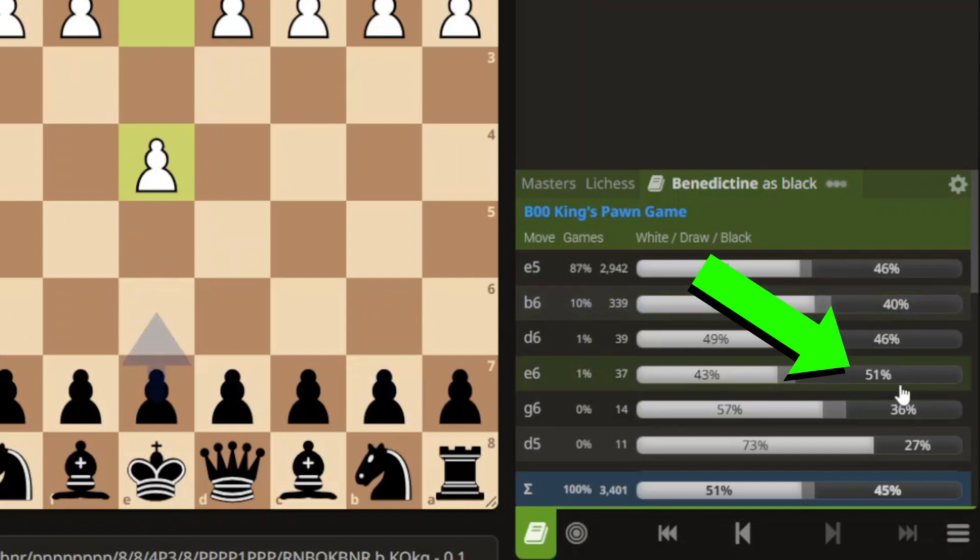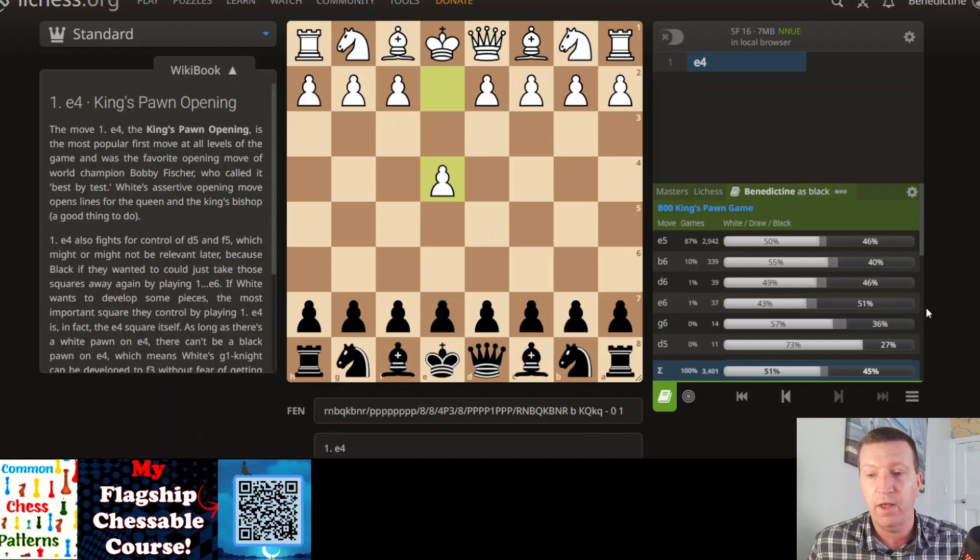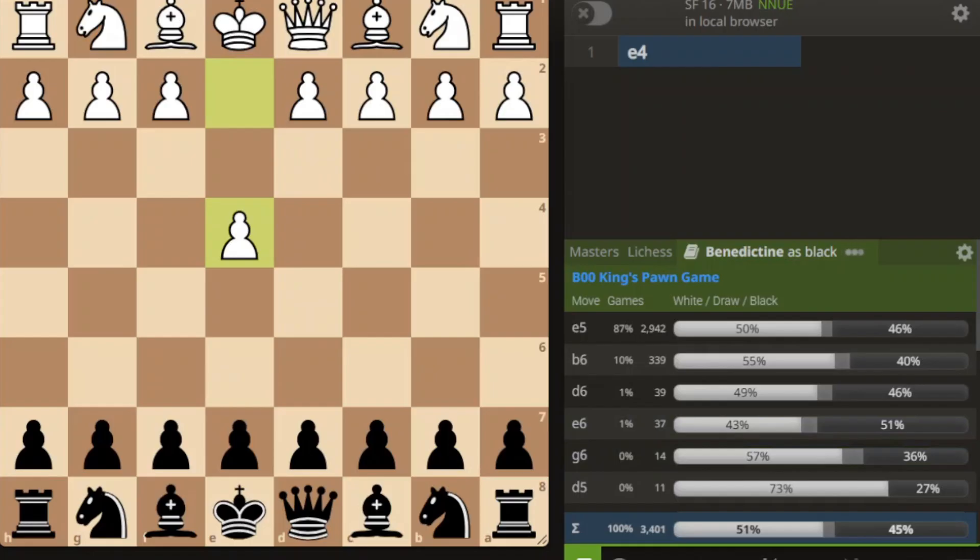But this is what surprised me. It was actually 52% when I looked last week - played a few more games, the French defense knocked it down slightly to 51%, but still 51% against 40% which is what I've been playing with B6 systems, and against 46% for E5. That is huge. The French defense is a structure I've hardly ever played - there's only 39 games, so the data could be slightly skewed. But the stats don't lie.